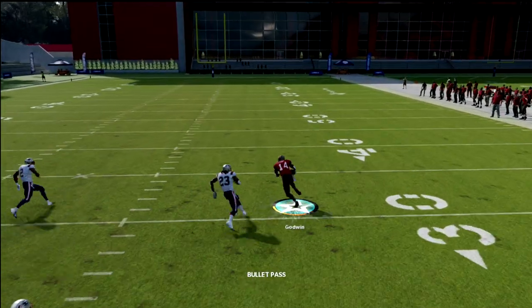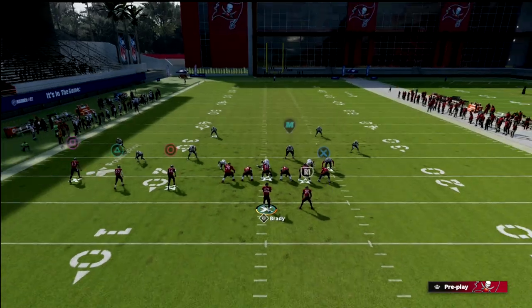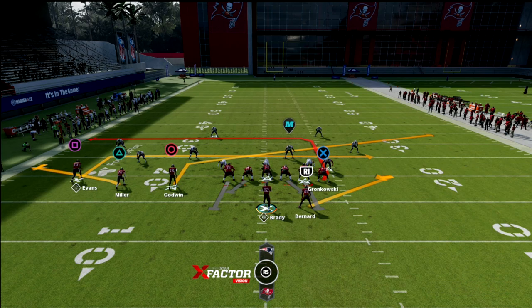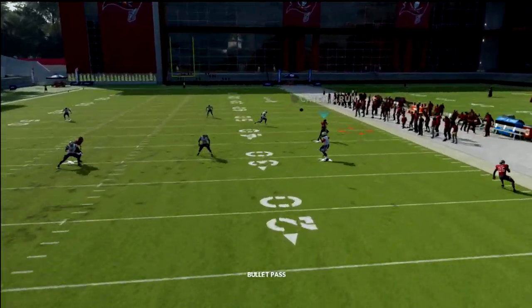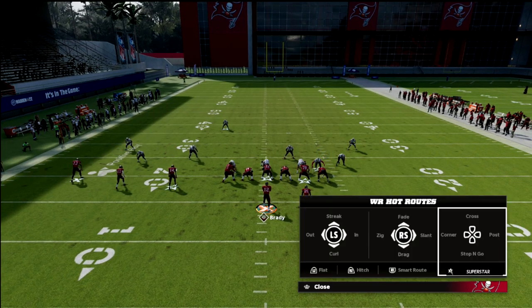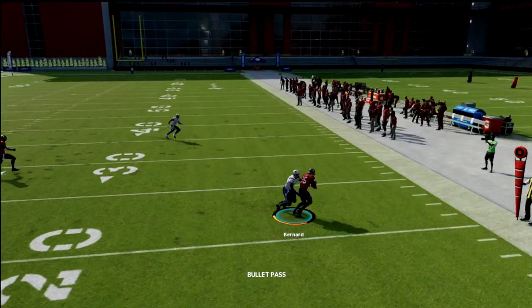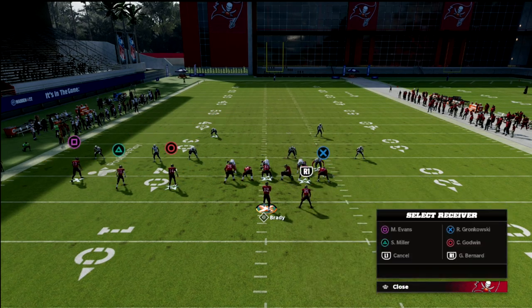On a man blitz, you've got the slant. Based on any coverage they call, you're going to have answers with this route combo. Now with Pat's YN, what I like to do with the running back is put him on an out route or a ghost route depending on your arsenal. That flat threat pulls zones and allows you to throw the slant. If they're playing hard flats, they also have to account for the slant and a five-yard in route. You just attack them at multiple levels.